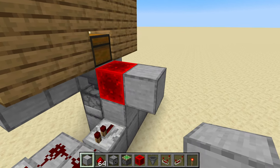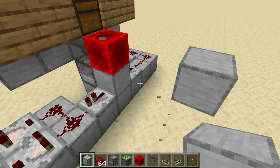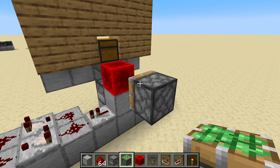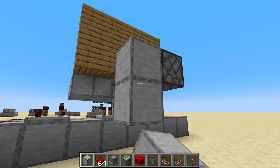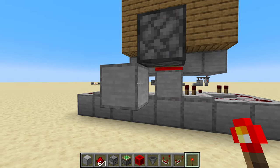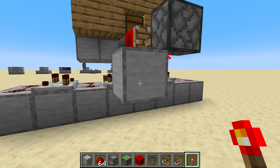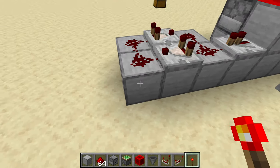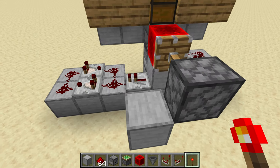Use the temporary block to place the sticky piston, then remove the temporary block. The piston needs to be powered by a torch, so place a block and put the torch right underneath it. The torch is far enough away from the rest of the circuitry that we shouldn't get any unwanted interaction. If we had put the piston on the other side, the torch might have gotten too close to the other components and caused problems. Since the torch is all the way out here, that's no problem.